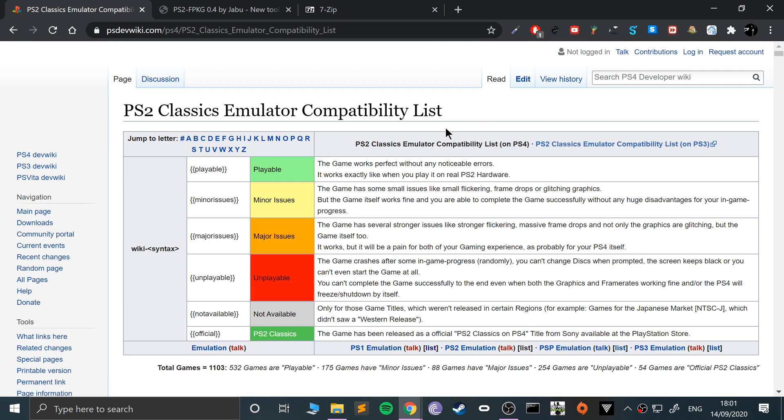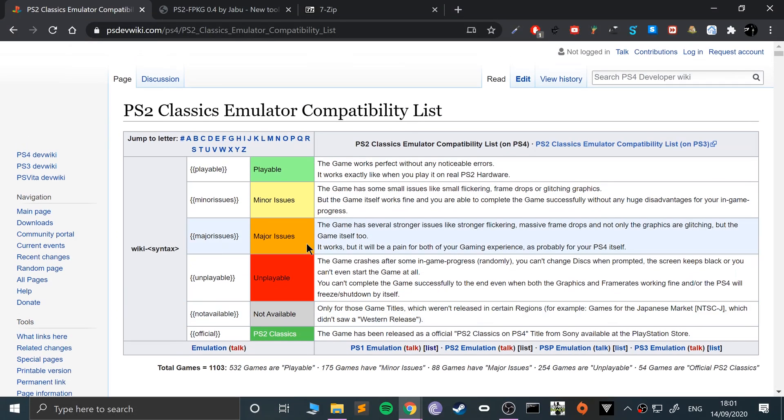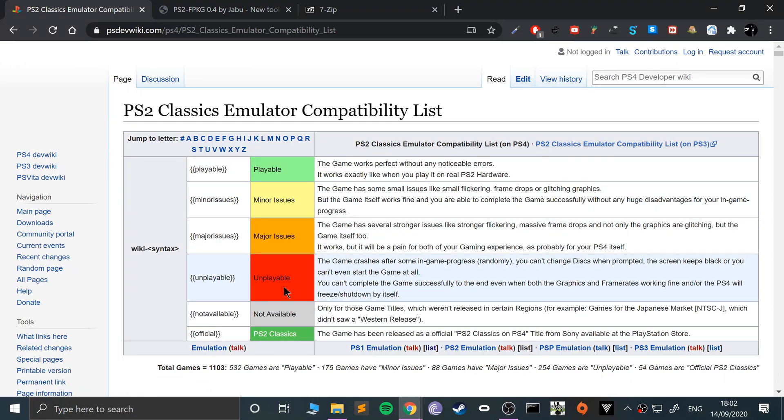The next thing I'll recommend is that you go to this website — I'll provide a link in the description. It's the compatibility list where you can see which games are compatible, whether they're fully playable, or have minor issues. I'll be showing the game 'Black,' which has some minor sound issues, but it does work. If a game is listed as unplayable, that's worth noting, but if it's playable or has only minor issues, it's worth trying. Support will get better over time. There will be a link in the description.